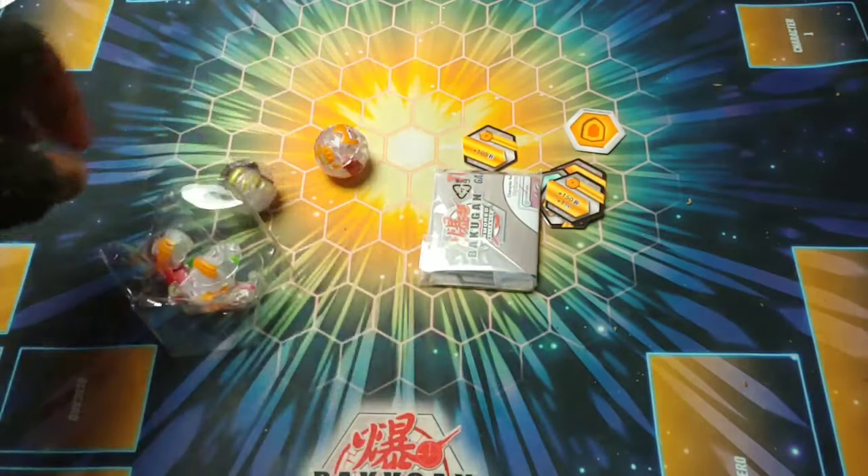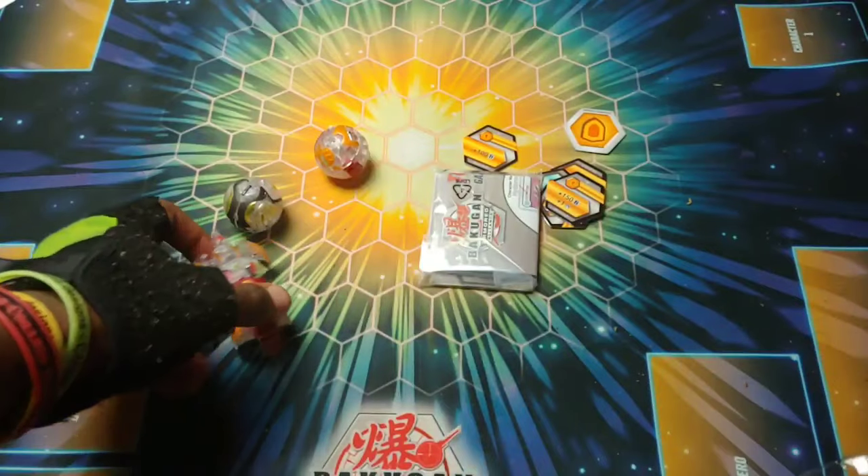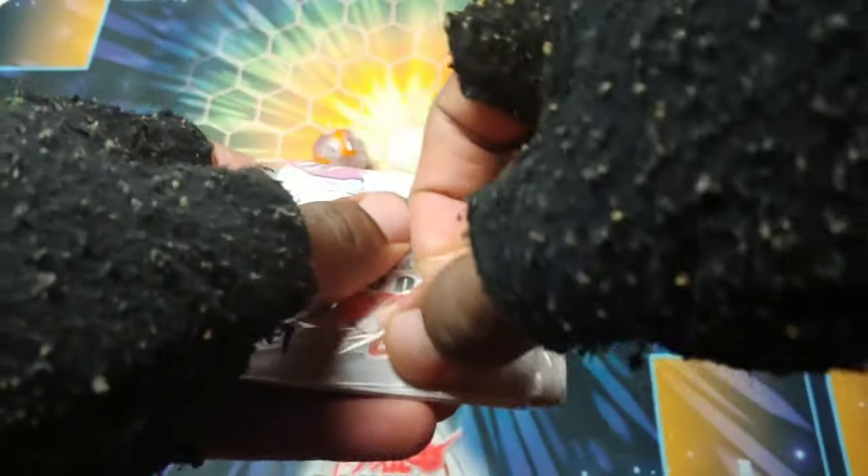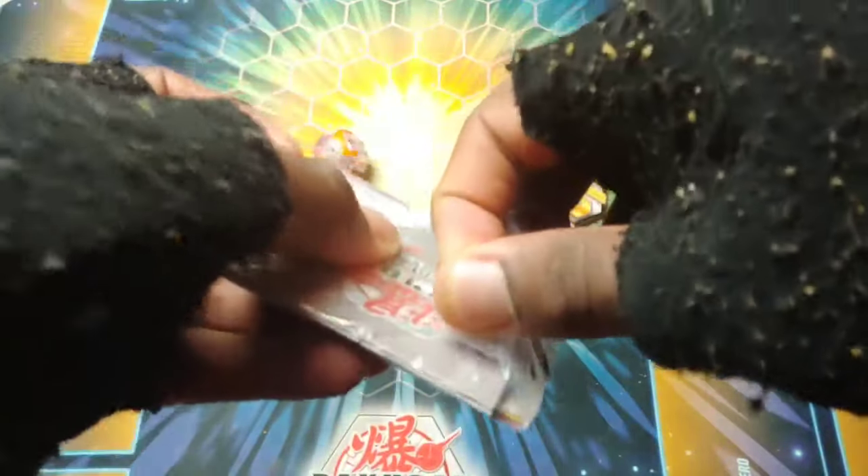We got Cycloid, and then Auxilator — oh my gosh, the gold on it makes it pop, and the black too. I hope there's a little bit of silver on it as well. Auxilator is one of my favorite core Bakugan this season and its diamond looks amazing. All three of these diamonds look absolutely phenomenal.